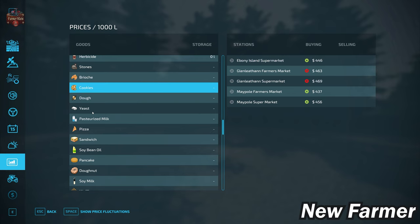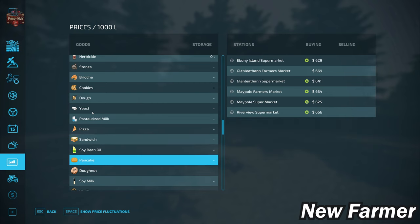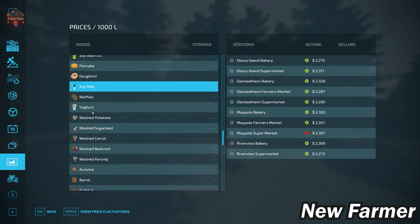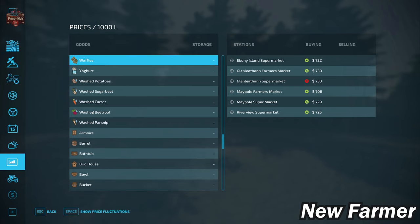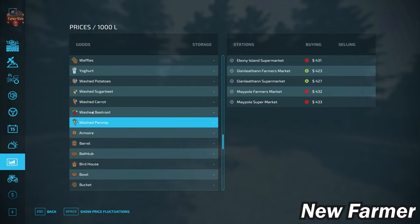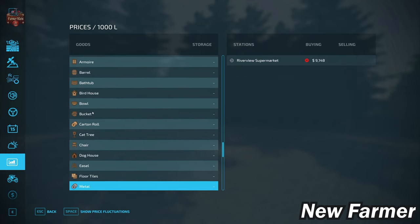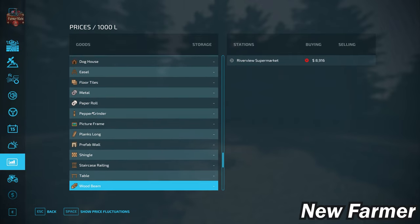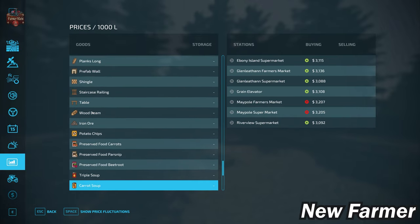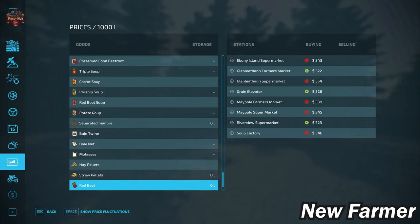Additional productions available on this map include brioche, cookies, dough, yeast, pasteurized milk, pizza, sandwiches, soybean oil, pancakes, doughnuts, soy milk, waffles, and yogurt. We have multiple places to sell washed root crops, so if playing with the farm production pack we can use those. We also have the ability to sell all platinum and premium expansion production items. If playing with pumps and hoses, we can get rid of separated manure. If playing with straw harvest, we can also get rid of hay and straw pellets.